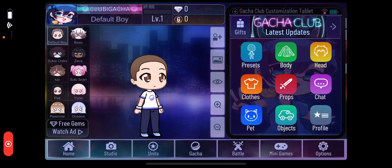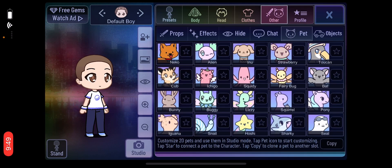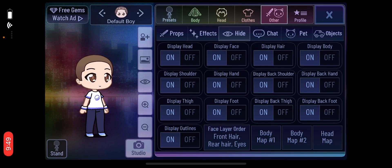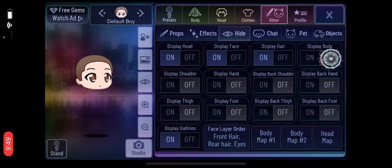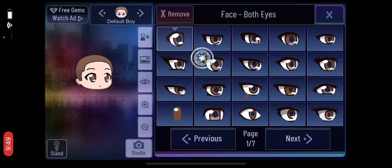Hello everybody, today I'll be showing you how to make a pet in Gacha Club. First, you're gonna go in and press hide, take off everything — but not the face, not the hair. Next, take off the shadow. Next, take off the eyes.